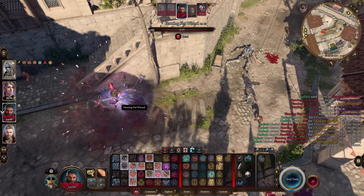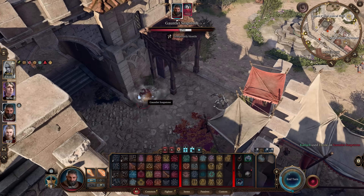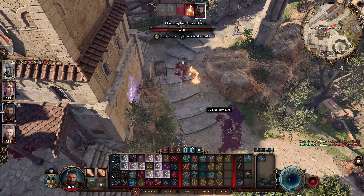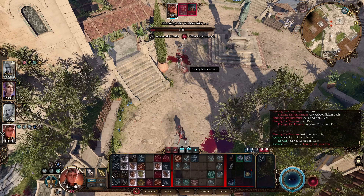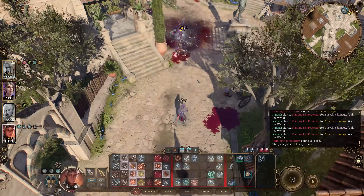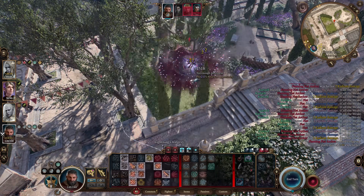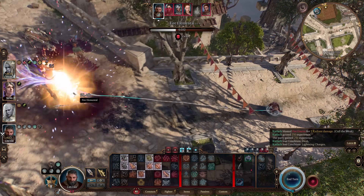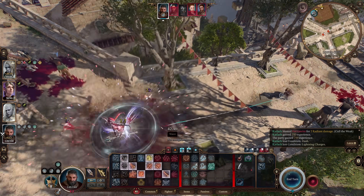The Tavern Brawler Thrower is easily one of the strongest builds in the game, thanks to Tavern Brawler, which adds twice your strength modifier to the damage and attack rolls when you throw. The extra damage being treated as a separate damage source leads to incredibly high damaging throws, especially when combined with the right equipment and a good throwing weapon. This build is also amazing because it's incredibly simple and very straightforward to put together, so if you're looking for an extremely powerful build that doesn't require multi-classing, this is it.